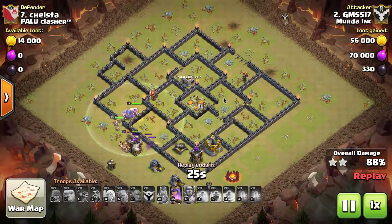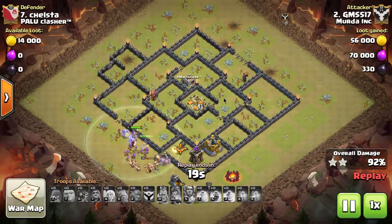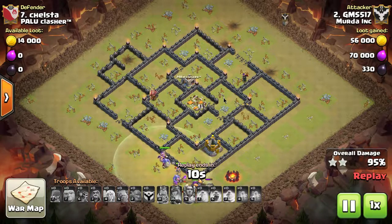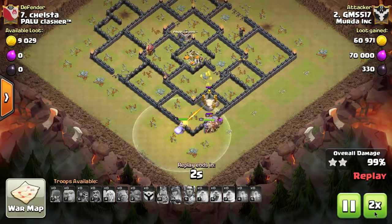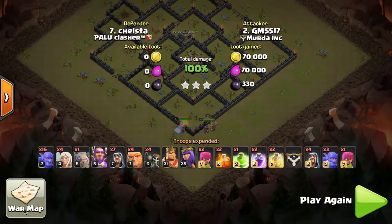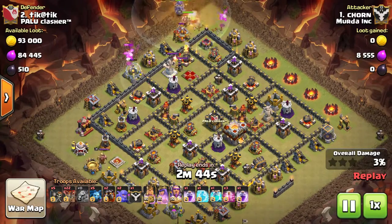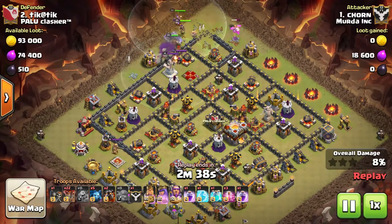The problem is if you put all the defenses on the outer wall with storages behind them, once the attacker gets into the core, most of those defenses can't reach into the core. Also, I didn't like the square wall around the town hall - I think that's a terrible idea. Most of your troops are going to shoot right over that wall, and it forces them to beat their way through it, which is just a waste of walls. You need to back those walls up, get some defenses in there with the town hall - don't just put a wall around the town hall in the middle of your base.